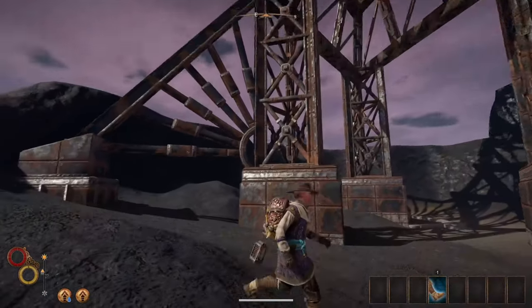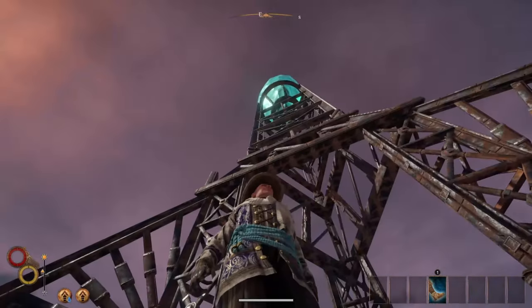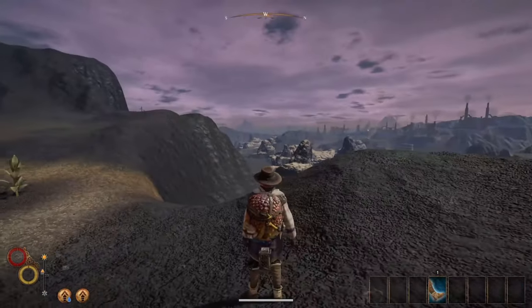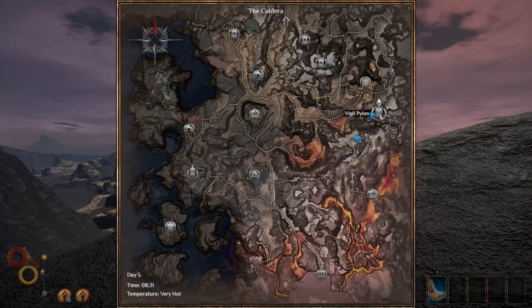Head over to Caldera and find your way to the Vigil Pylon. This is the giant green crystal that seems to have some sort of monster inside. Once you get there, slide down the hill to your left and find your way up some stairs near the lava.